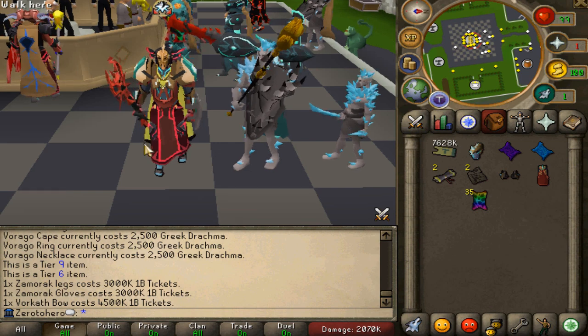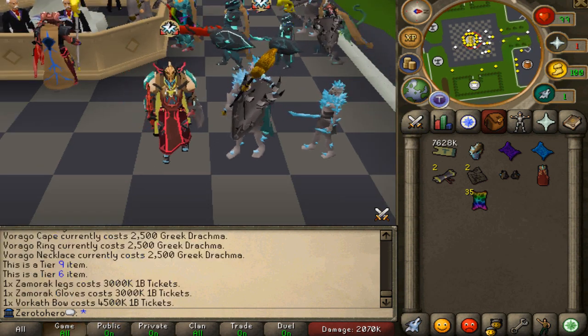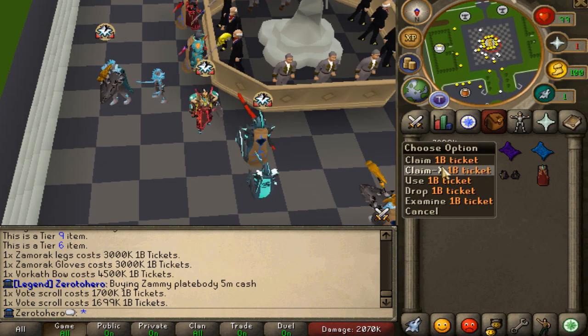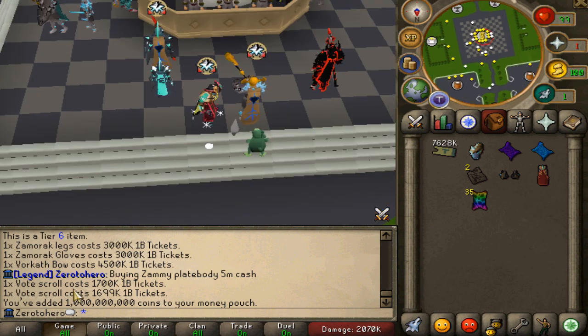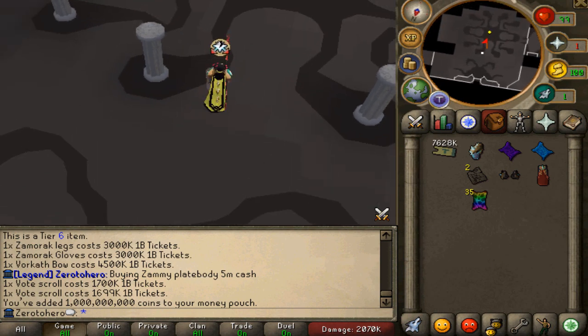I've just spent like 6 million on the gloves as well as the legs. The platebody seems to be very expensive so I'm not really sure how I'm going to do that — maybe one of my viewers is going to sell it to me. The two votes roll is going to bring another 3 mil, so that's going to be 10 mil plus — absolutely amazing.